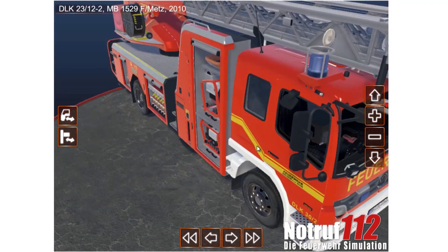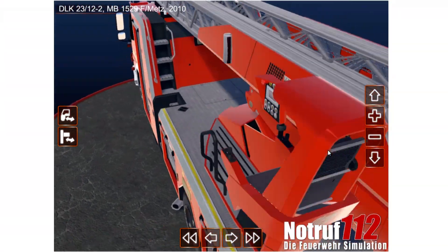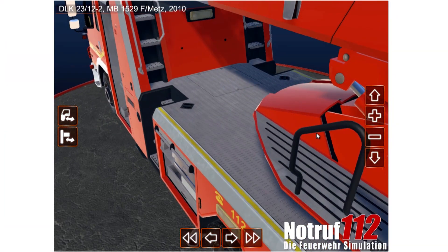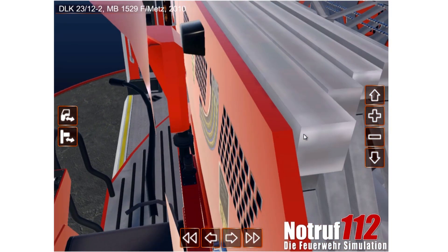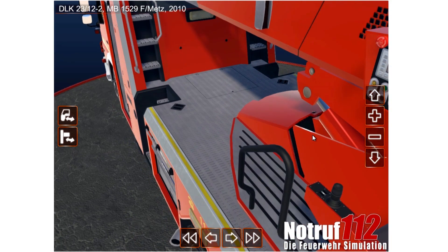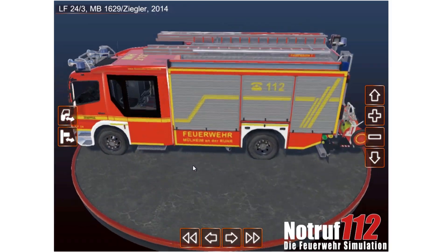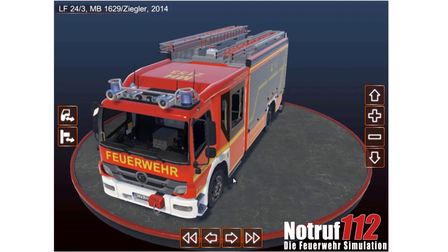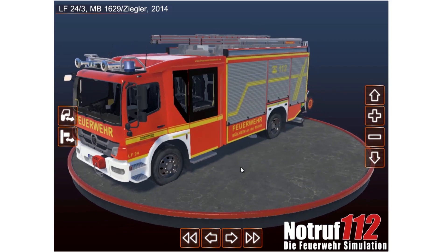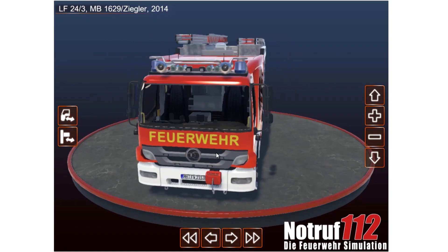Overall, this ladder truck is very detailed — looking at it from the seat it is really impressive. Now let's look at the second vehicle, and that is the Löschfahrzeug 24-3, Mercedes-Benz again, built by Siegler.